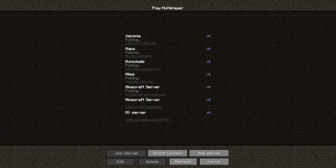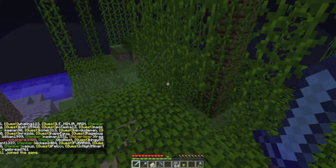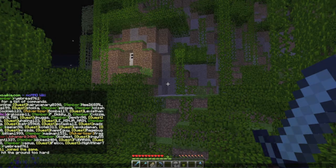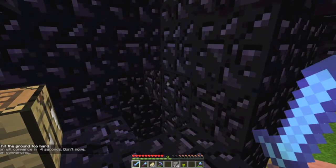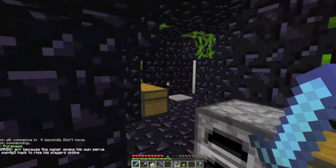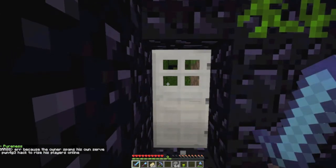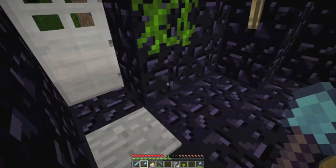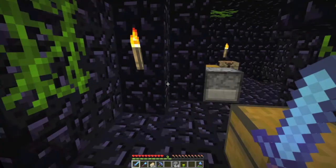So now we'll go back on to the faction server and click join server. Holy — where am I? Oh, there's our base door. We can't get in from here though, otherwise people would just be able to walk in — they wouldn't even have to use TNT or anything. If we come back home here, the only spot that's ever vulnerable to TNT is this door. That's the only thing you would ever be able to knock down with TNT.